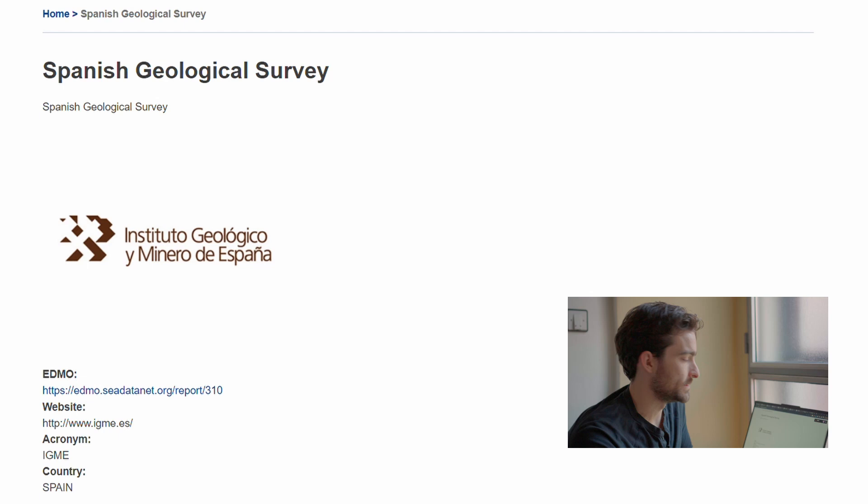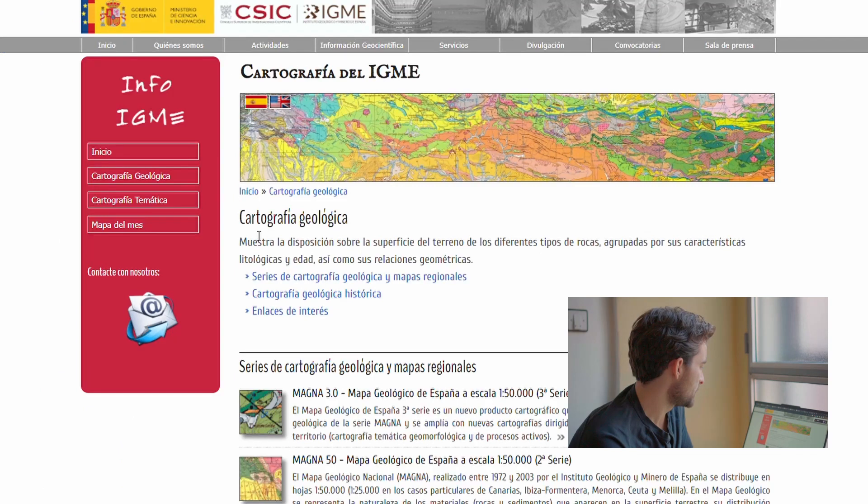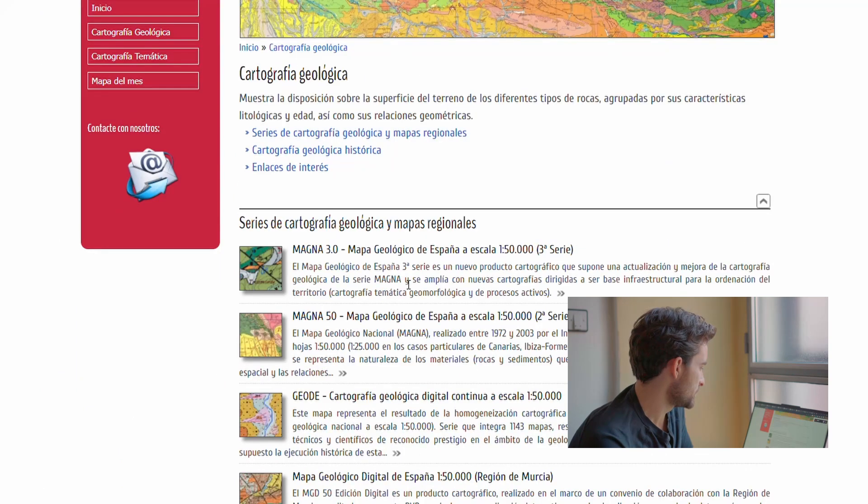The first thing I'm going to do is look online for geological surveys. A quick Google search has revealed the Spanish geological survey. My Spanish is pretty elementary, but I should be able to navigate this website without too much trouble to find what I'm looking for. I'm going to look at the cartografía geológica — the geologic maps — just to get a brief overview to know if there's clay in the area I'm going to.